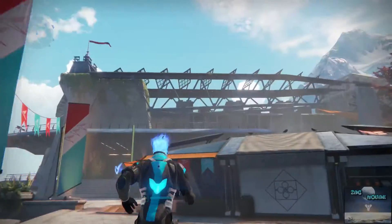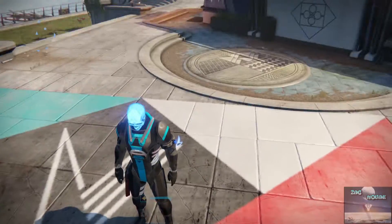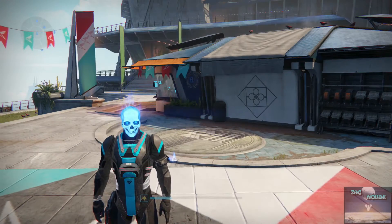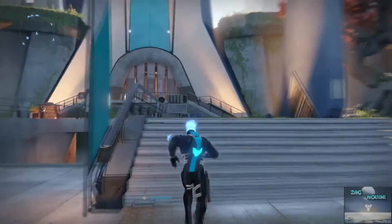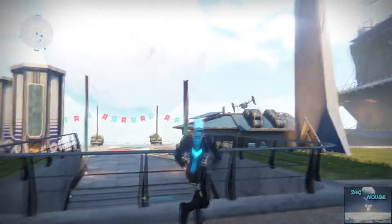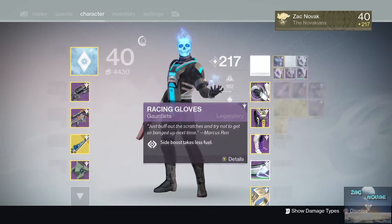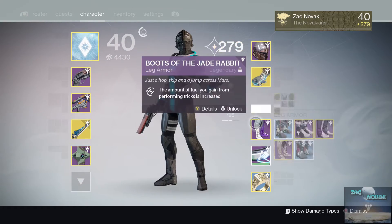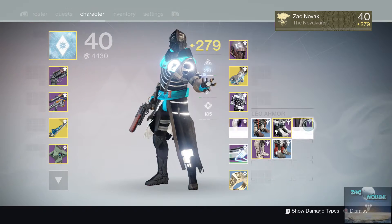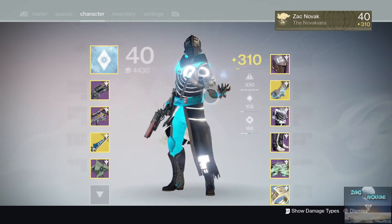As you can see I have my gear on, I'm rocking my skull because it looks awesome with the gear and matches the color. I wanted to give you guys an update on my character's level. He's currently at 1018.5 light, but let me equip some pieces — putting on Dead Orbit, these 308 boots, and this item — and there we go, 310.